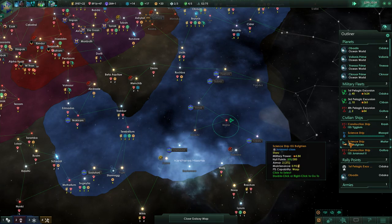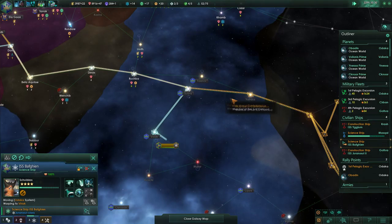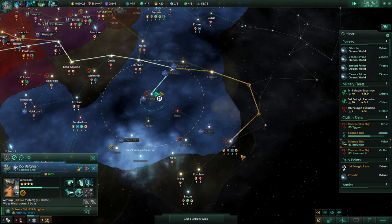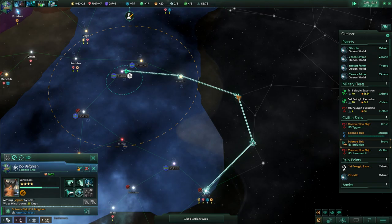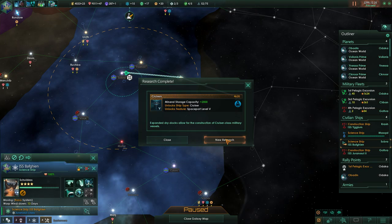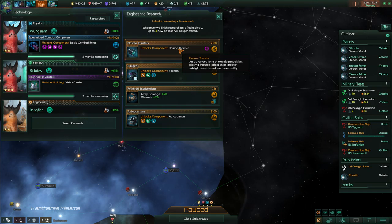Continue to survey. That's what happened — had a little bit of a rerouting thing going on there. I have to go all the way around? That's insane. Now that the border's open I think I can get my waypoints set again. Research complete: Space Fort 5, autocannon, powered exoskeletons, railguns, plasma thrusters.